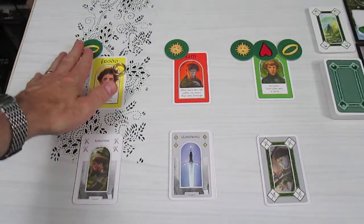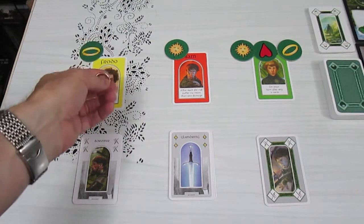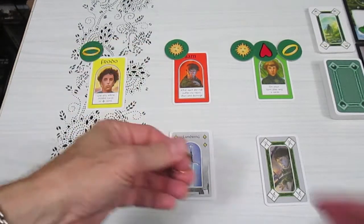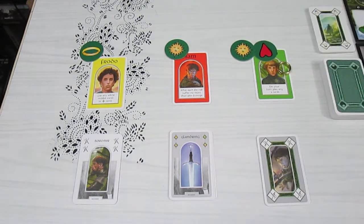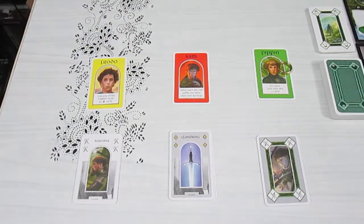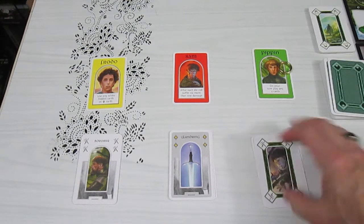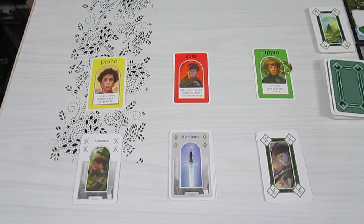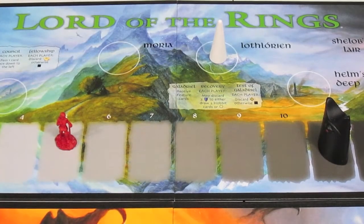Next we look at who has the most ring symbols. Frodo has one and Pippin has one, but the ring passes clockwise if there's a tie. Actually Pippin has two ring tokens, so Pippin is going to be the ring bearer. We remove the tokens and the new ring bearer at the end of scenario gets to draw two cards — he gets a walking symbol. Well, they've made it through the Mines of Moria, not unscathed, but now they are off to Lothlórien.